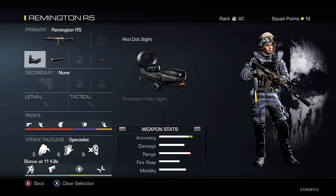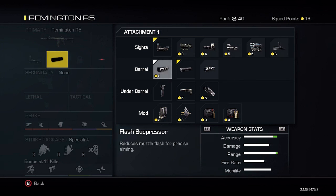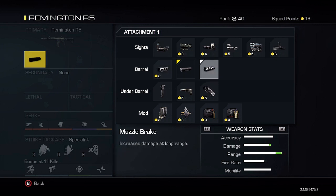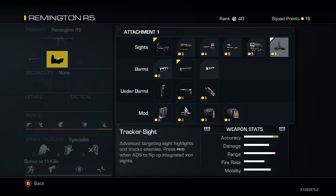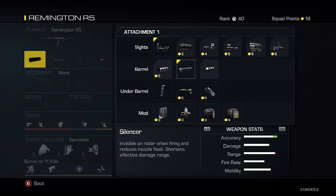I decided to use the red dot sight. The range does go down a little bit, which is kind of weird. You can take the red dot sight off and try the muzzle brake instead, which makes the range just incredible. The reason I have the red dot sight is that the iron sights are okay but a little bulky and I'm not a fan of them personally. If you play fine with iron sights, definitely put the muzzle brake on, but for my class setup I'm using the red dot sight.